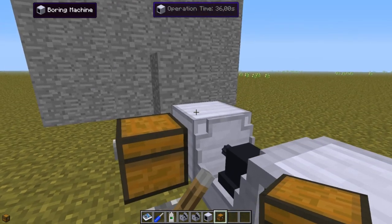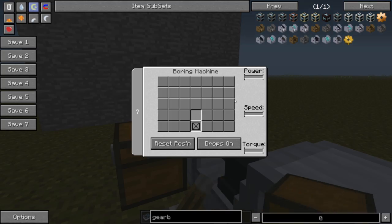Let's take a look at the interface on the right side: power, speed, and torque. The speed is not really important — it is only torque and power that matter. The speed is basically how many seconds per digging step.